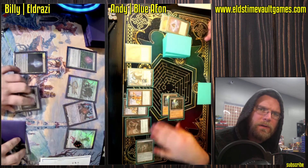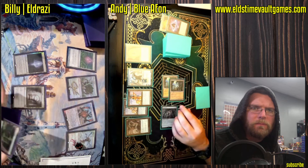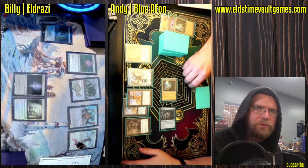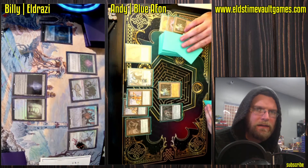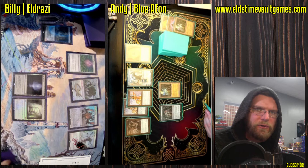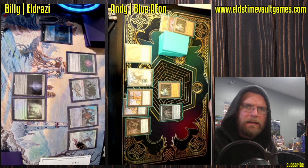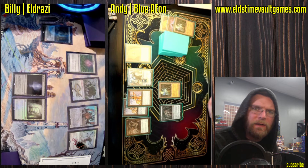And there's the Ensnaring Bridge, paying the one with the Mox Opal. Shields in place — Billy is going to have a tough time dealing with Ensnaring Bridge, particularly Game 1. At this point Andy is likely just looking for Mycosynth Lattice. Don't need to get too fancy here.